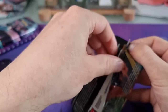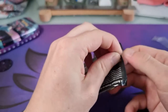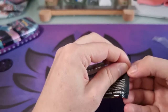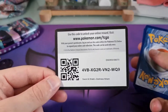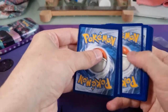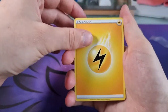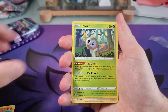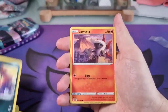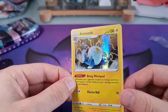And then the Darkness Ablaze pack. Expecting absolutely nothing from this now that we had that good pull from the other pack. There's the code. I'm going to guess Fire Energy as it is Darkness Ablaze — not quite. Smoke, Turbo Patch, Braviary, Rowlet, Scorbunny, Spinarak, Larvesta, Pototas, Nickit, and Arctozolt Holographic.